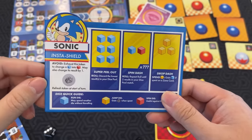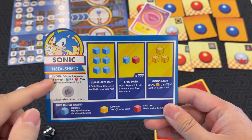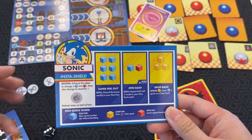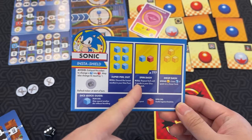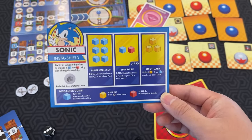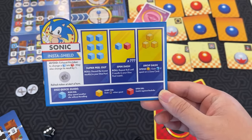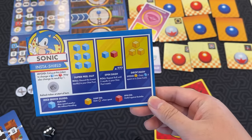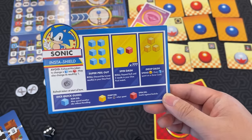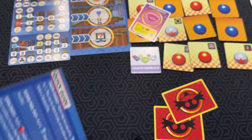Sonic's whole thing is Insta-Shield Avoid — you can exhaust his shield token to change a blue die into a red die and also change its result by one. You can also do a Spin Dash as his roll action: you roll a blue and red die over and over until two results match. And Drop Dash — three yellow dice; spend one yellow die to gain a blue die if spent on a zone card.